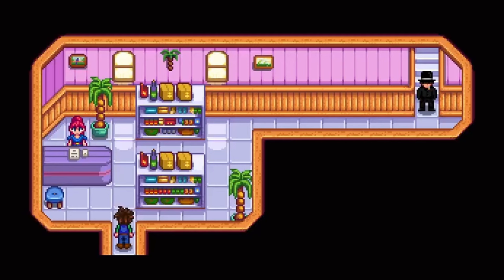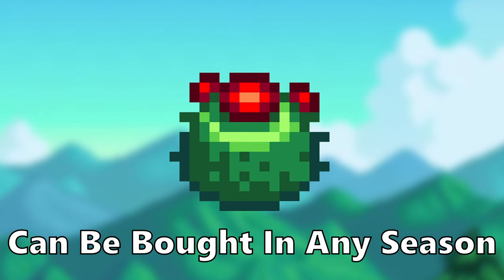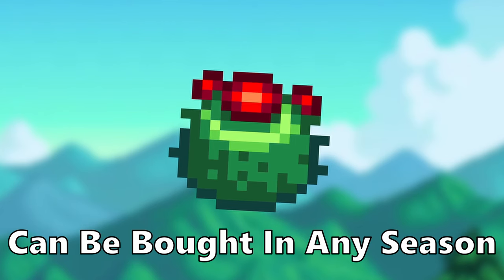Cactus fruit can be bought from the Oasis. Cactus fruit can only grow in a garden pot, in the greenhouse, or on Ginger Island. They take 12 days to grow, 3 days to regrow, and sell for 75g.